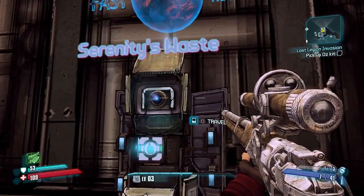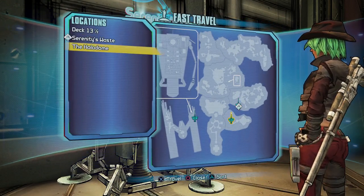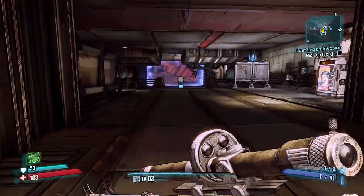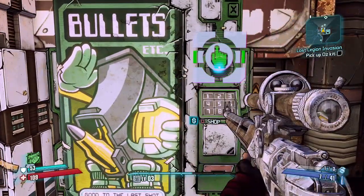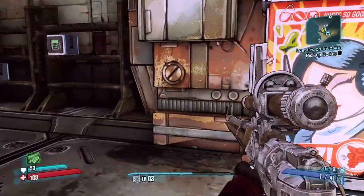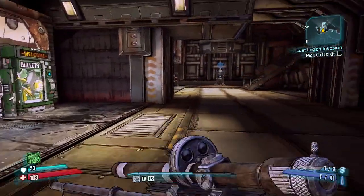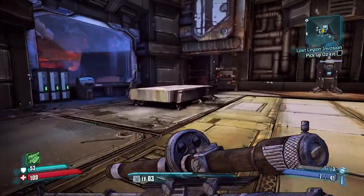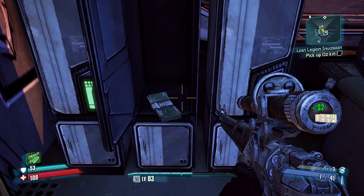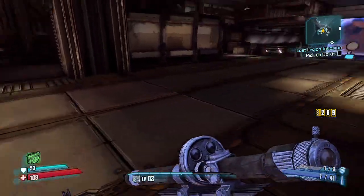What is this? Surrender? These waste — okay, there's not a whole lot to do here. This feels like a base of operations — it's a shop. I don't really need anything right now, so I gotta go pick up the Oz kit. I'll head this way.